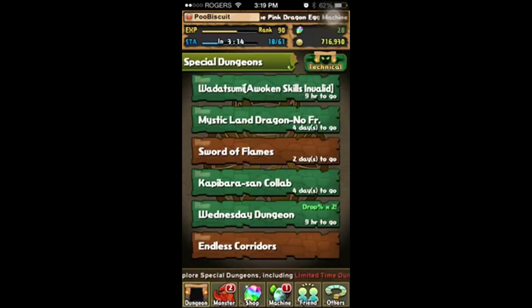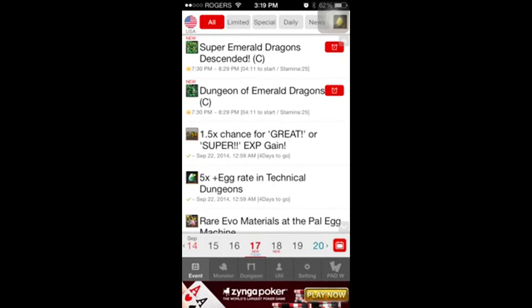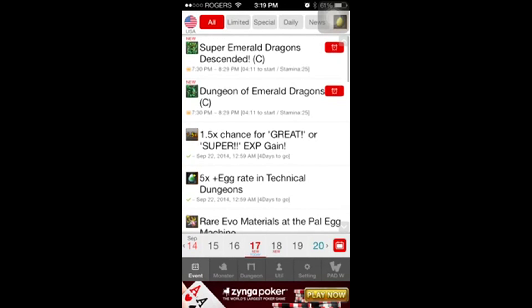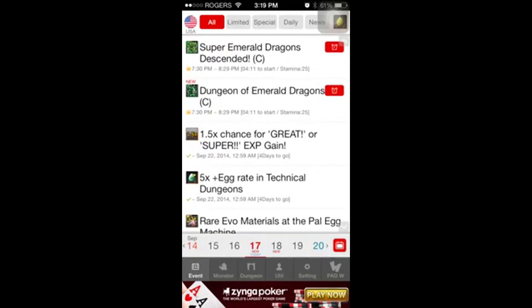In the PAD Guide app, go to Events. So this shows, for example, four hours and 11 minutes until Emerald Dragons start. You want to do Emerald Dragons just to get the basic ones so you can evolve Pengdras. Sometimes you might get a higher-level one or even a King Metal Dragon — the King gives 55,000 EXP and the higher-level one gives 15,000. Doing those lets you level up your monsters really fast.